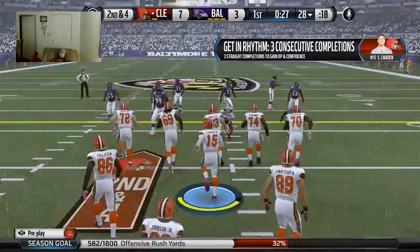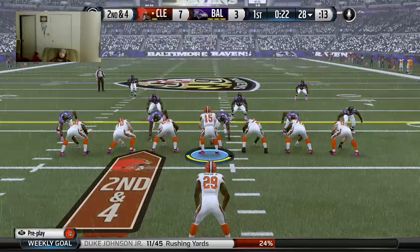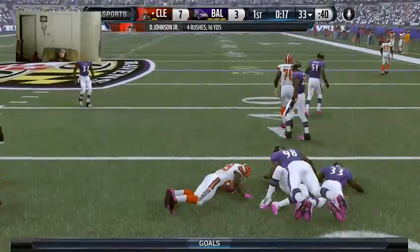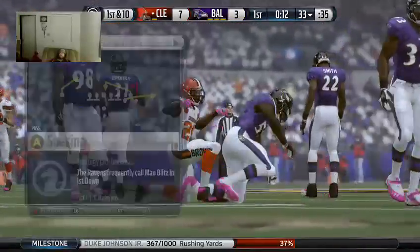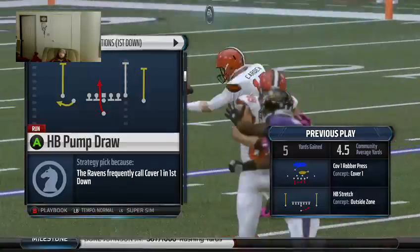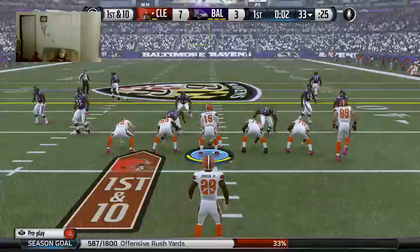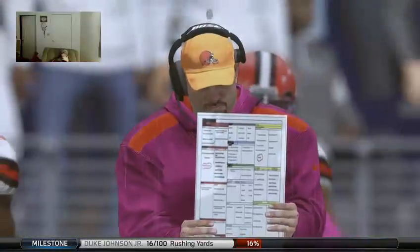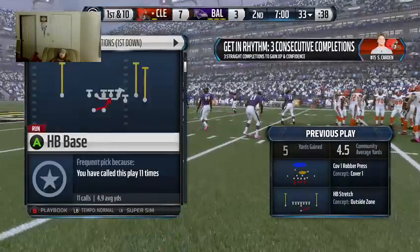That'll be second and four after the running play. For this play they'll go with two tight ends. The tackle is made and the first down is picked up. Johnson's a very smart runner — he knows situations in the game. He saw the first down yard markers and what does he do? He gets past them and picks up the first down. What a first quarter. The first quarter comes to a close and we're seeing a low-scoring defensive battle.